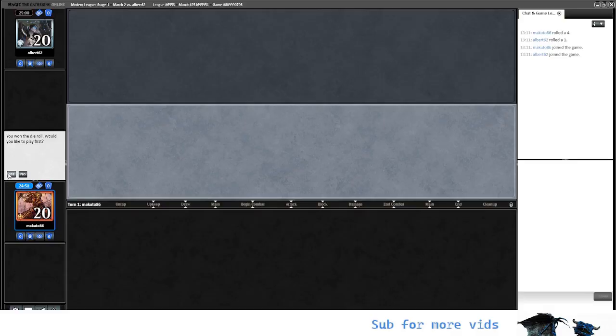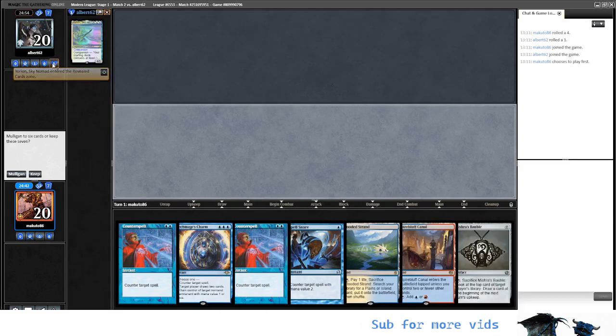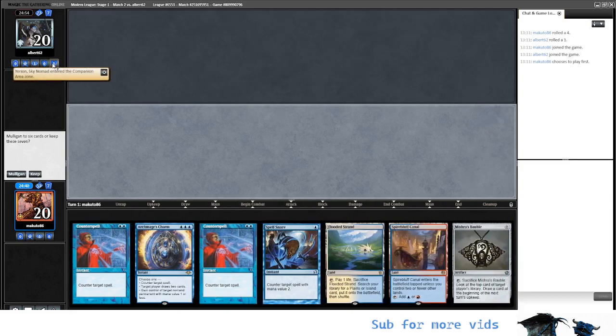Hello, here we are for another game with EZ Martide. We don't know what we are playing against — I think it's Elementals and we are on the play. I think we can keep this hand; it's not proactive, but I think it'll do some work for us.